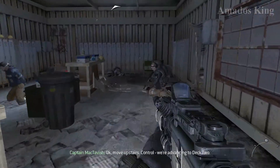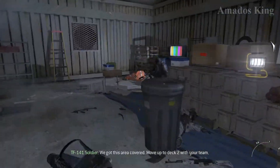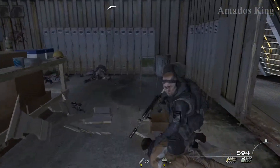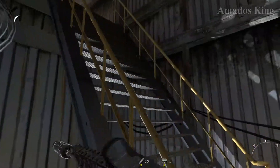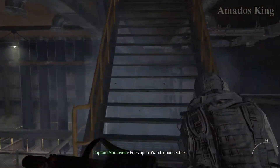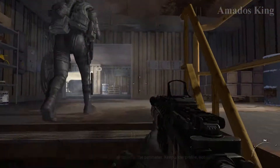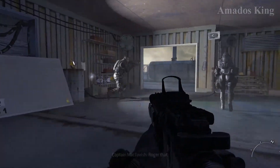Continue your search topside. Move upstairs. Control, we're advancing to Deck 2. We got this area covered. Move up to Deck 2 with your team. Eyes open. Watch your sectors. Enemy helo patrolling the perimeter. Keep a low profile, Hotel 6. Roger that.